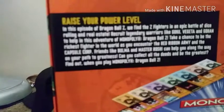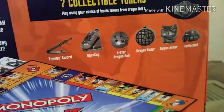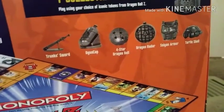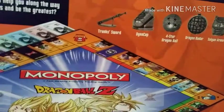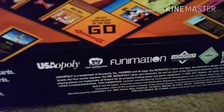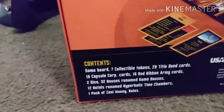Raise your power level, blah blah blah. Seven collectible tokens — bonus token is Hercule. As you see, you get the turtle shell, saint armor, dragon radar, four star ball, Dino cap, and Chunk sword. This is awesome — official Funimation Monopoly product. Content: game board, blah blah blah. Yeah, this is really nice.